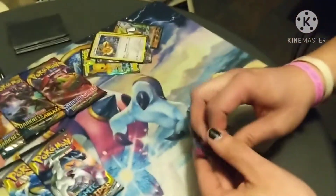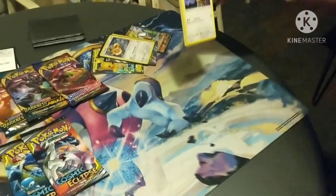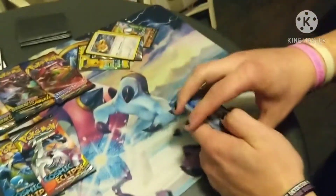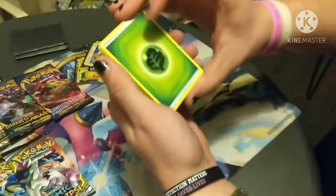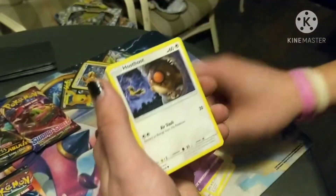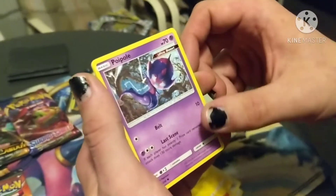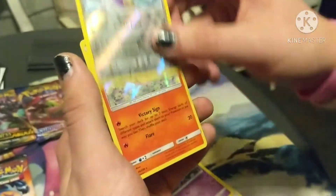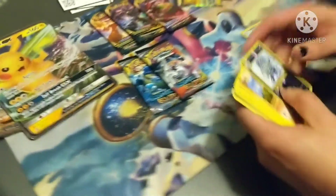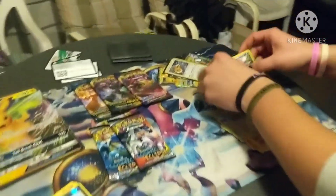Maybe Unified Minds will treat us differently. We can only hope. Code card - get that boys and girls. Sun and Moon, four to the front. Energy, energy, Bearbarrel, Tornadus, Jynx, Hoothoot, Scraggy, Numel, Tynamo, Tornadus, and a Victini Holo. Oh sick! Cool, there we go. I'm going to put all the rares together so we know what we're looking at.